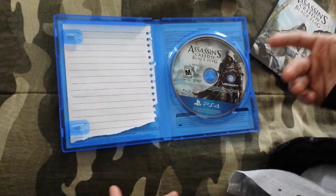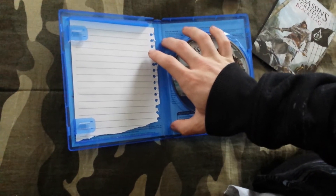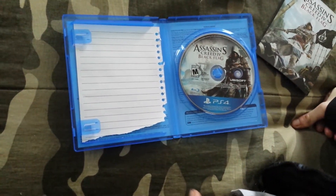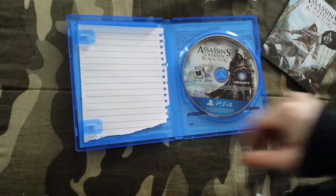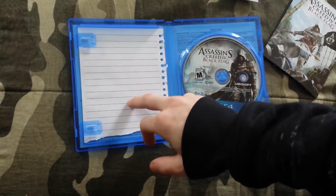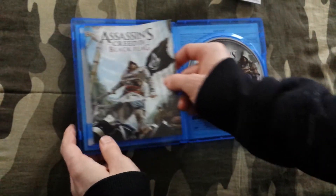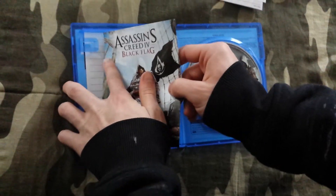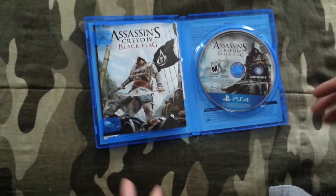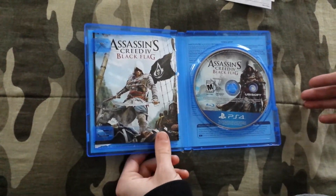I have the paper because it's over the code. On the back of this case — I'm not sure if it's the same for the PS3 case or not — you'll have your code for the 60 extra minutes of gameplay on the back of the case cover right here. That's really it. Thanks for watching, guys, and I hope you look forward to future Assassin's Creed Black Flag videos. Thanks for watching.